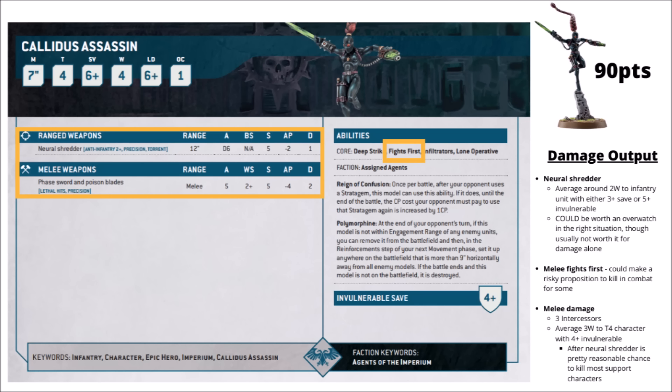Beyond just jumping around doing secondaries, she does have her actual damage output. A Neural Shredder gets D6 shots at Strength 5, AP 2, and Damage 1 with Anti-Infantry 2+, and gets the Precision keyword as well for a bit of character sniping. And in combat, she gets 5 attacks with Strength 5, AP 4, and Damage 2, with Lethal Hits and also Precision.